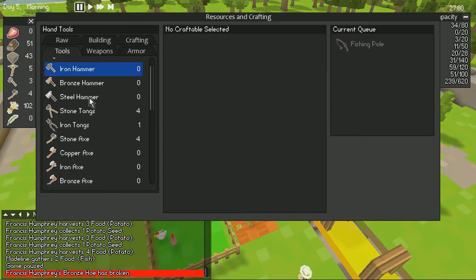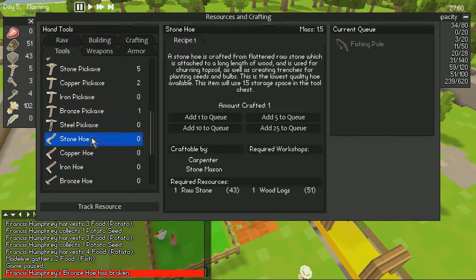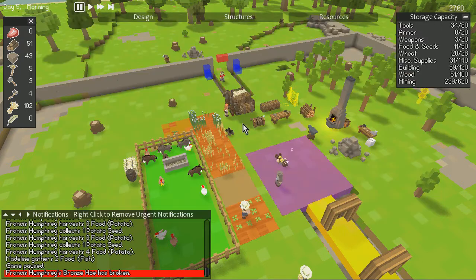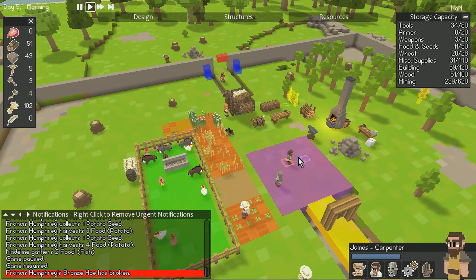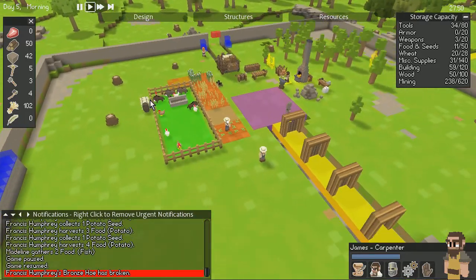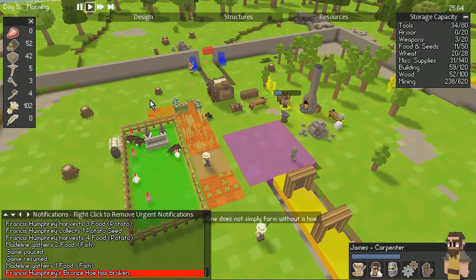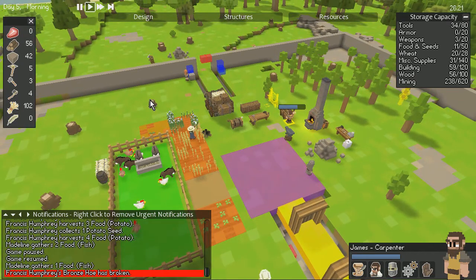Maybe we'll just make some stone hoes — we can do lots of those, make ten. And we'll have to wake James up to get it done. Yes, you're telling us — we are going to fix it.